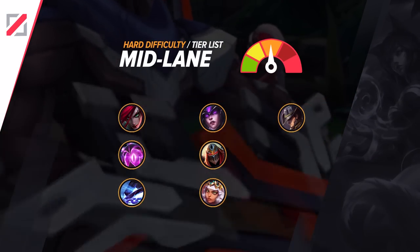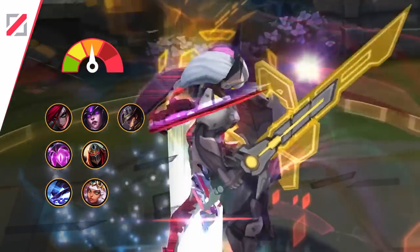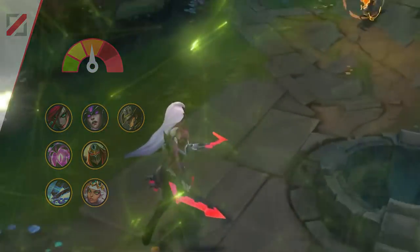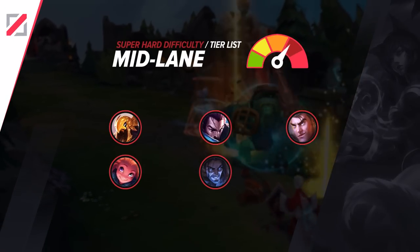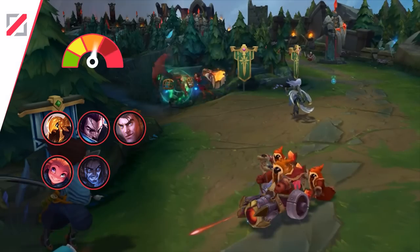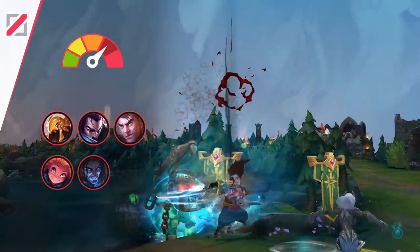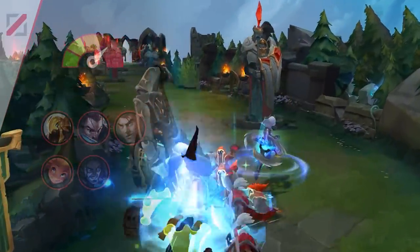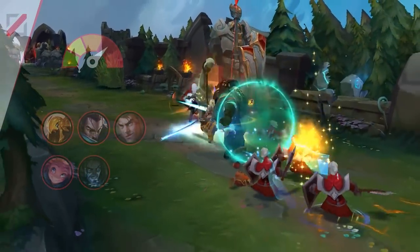The most controversial pick in our hard mid lane tier is probably going to be Katarina. We've all been absolutely destroyed by Kat at least a few times, and it can be hard to understand what you even died to, so you automatically just think she's a face roll champ. But teamfighting with Kat, especially when not fed, takes some pretty impressive mechanics and reaction speed. Another pick people are probably going to hate seeing is Yasuo in the super hard tier. It definitely feels awful when a fed Yasuo kills you with absolutely no counterplay, but reaching that point isn't easy. Just think about how many Yasuos you've had on your team in the lane phase and the game's over before they even finish their first item. You actually have to have pretty good mechanics with him to even go even in the lane phase, much less win it.